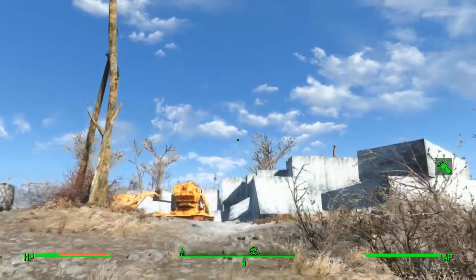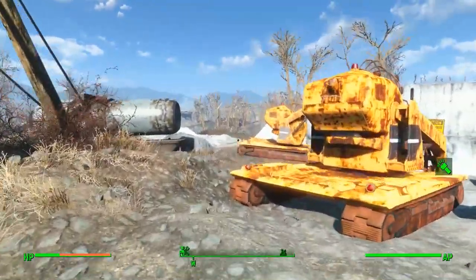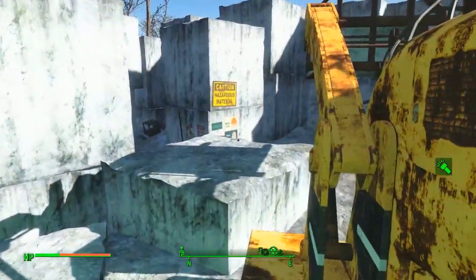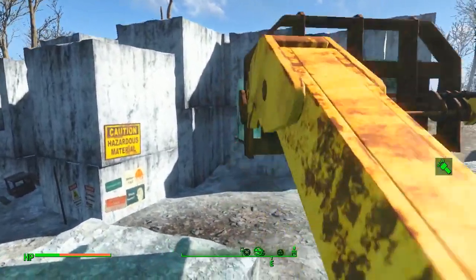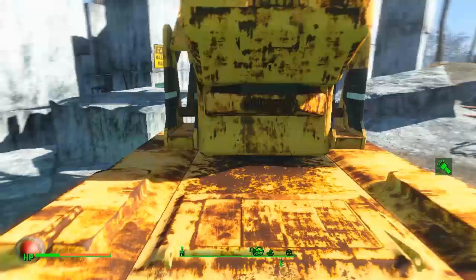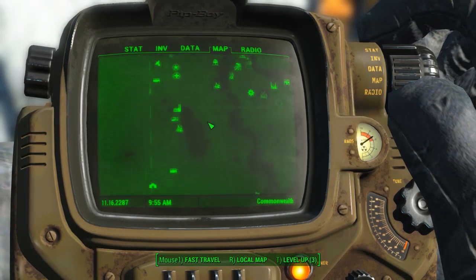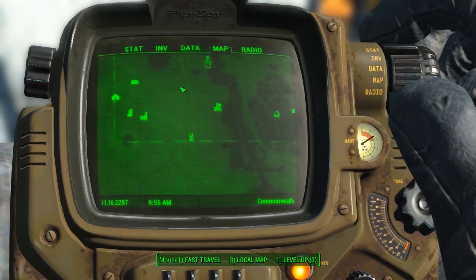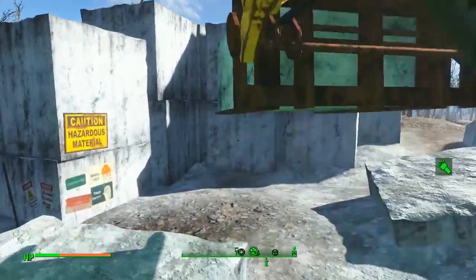Hello everybody, welcome back to another Fallout 4 tutorial guide. Today I'm going to show you a really easy place to get yourself a unique rare set of apparel — the hazmat suit. The hazmat suit is quite important in this game. Obviously there's radiation everywhere, and if you go to the map, all this area down here is constantly radiated.